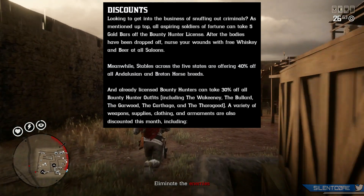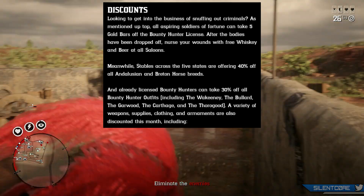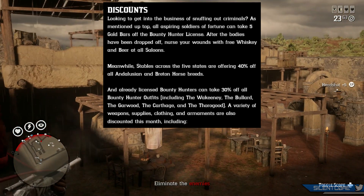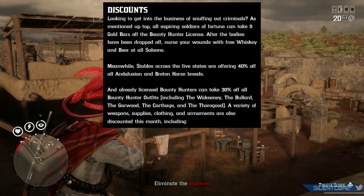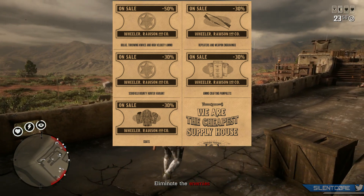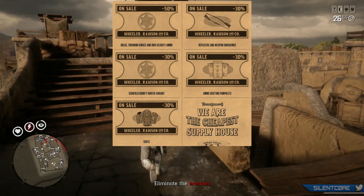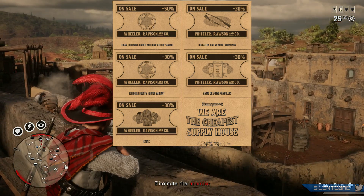Now for discounts: 5 gold bars off the Bounty Hunter license, free whiskey and beer at all saloons, and stables are giving 40% off the Andalusian and Breton horse breeds. Bounty Hunters can take 30% off all Bounty Hunter outfits and a variety of weapons, supplies, and clothing. There's also 30% off repeaters and weapon engravings, 30% off ammo crafting pamphlets, 30% off the Schofield Bounty Hunter variant, and 30% off Coases.